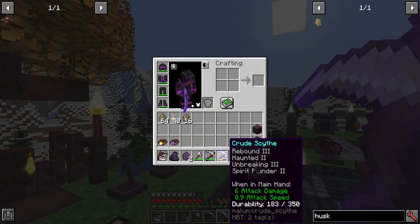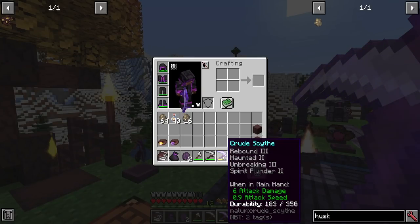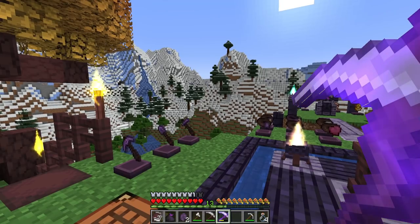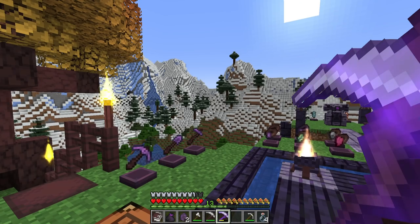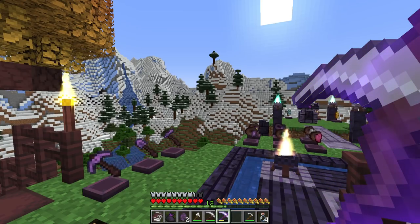Looking at the three new enchantments added by this mod, they can mostly only be used by the scythe, but some weapons and tools may also take advantage of them. First, we've got Haunted — up to two levels — which increases the amount of soul damage you do to the target. Then there's Spirit Plunder: as you kill a mob, you get more spirits dropping from it, though at the cost of a bit more durability loss. The third, and probably my favorite, is Rebound — up to three levels — and depending on the level, that's how fast it recharges. You can throw your scythe and kill up to multiple enemies at a time.